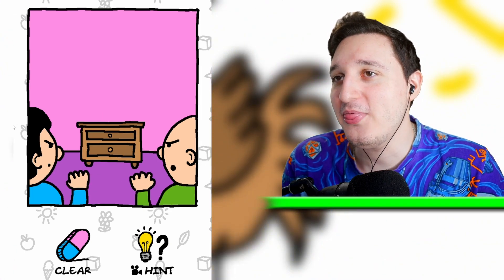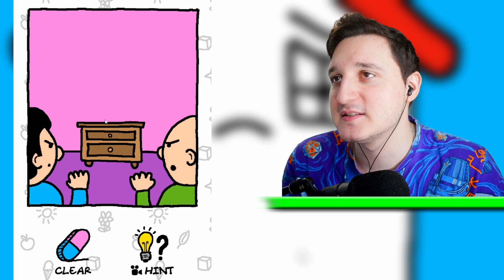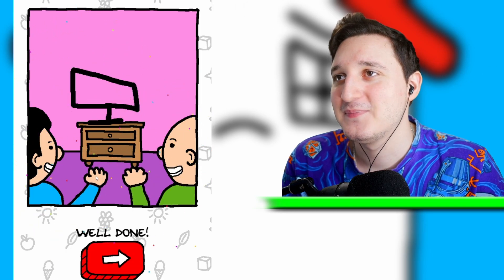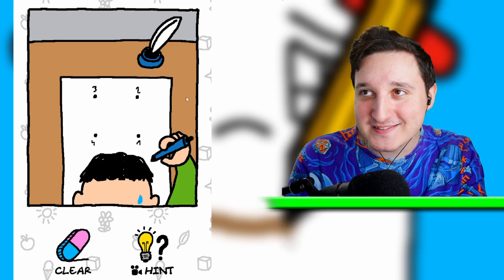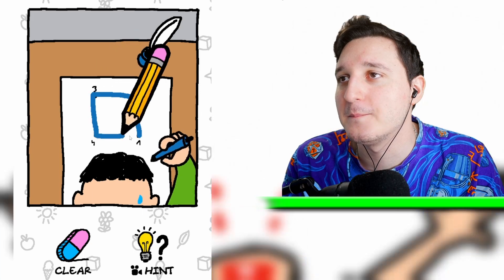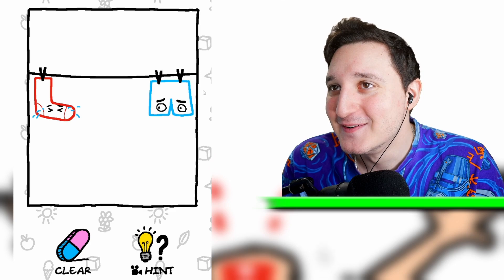Why are they both angry? Both these people are angry — maybe because they don't have a TV here. I need to draw a TV. Yay, it actually worked! And what is this now? One, two, three, four. Is this it? Yay, an A plus! We got an A plus.